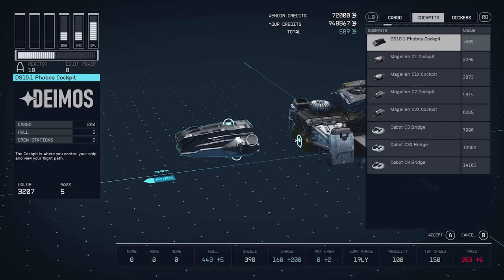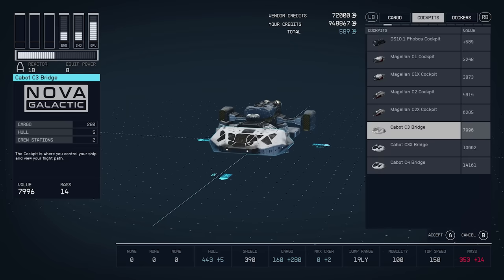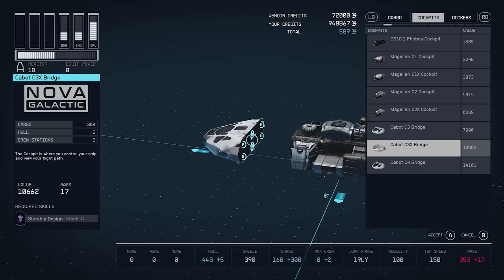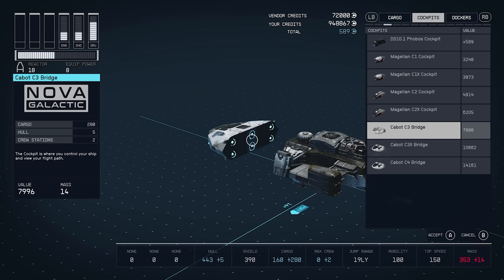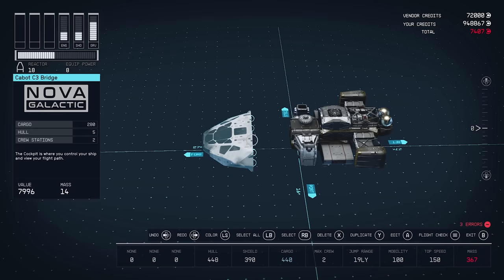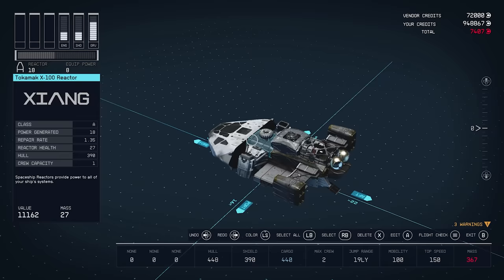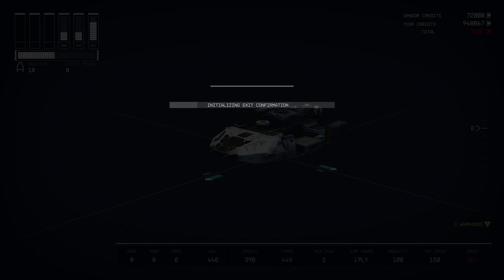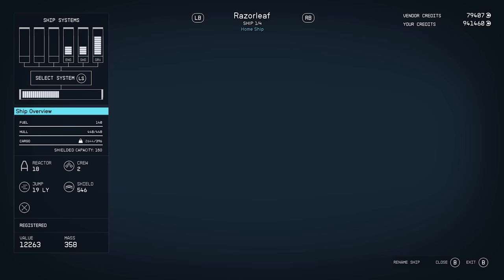Find your cockpits and go down to find the Cabot bridges. There are three variants, just like the other ones — effectively all they give you is 20 more units of storage cargo space, and they increase the mass slightly with each one. I started with the C3 due to the lower cost and lower weight, since I didn't know how heavy this build was going to be. If you've got extra mass left over once you finish your build, feel free to go back and put on the C4 bridge — there are no visual differences, only that little bit of extra cargo space.